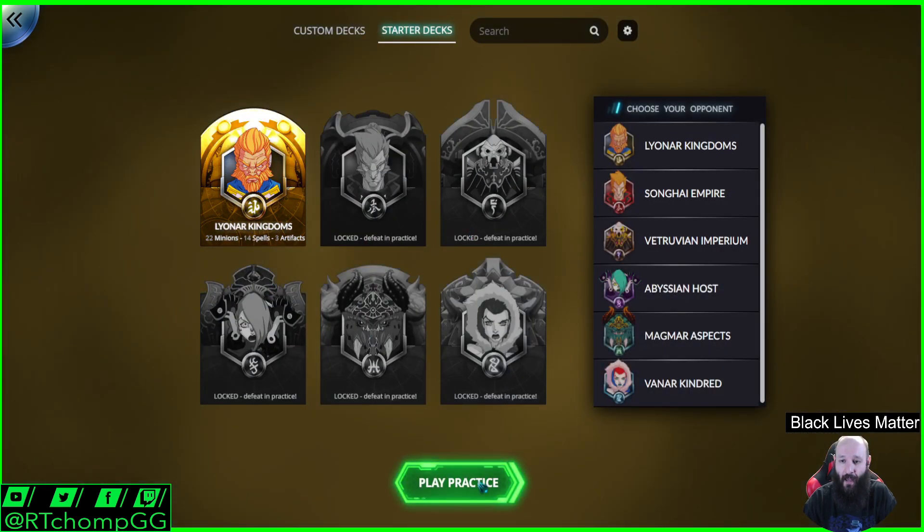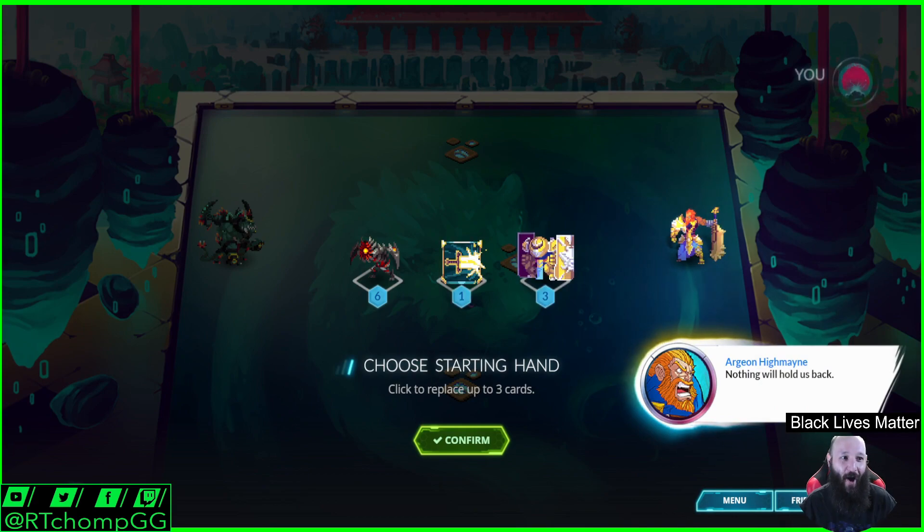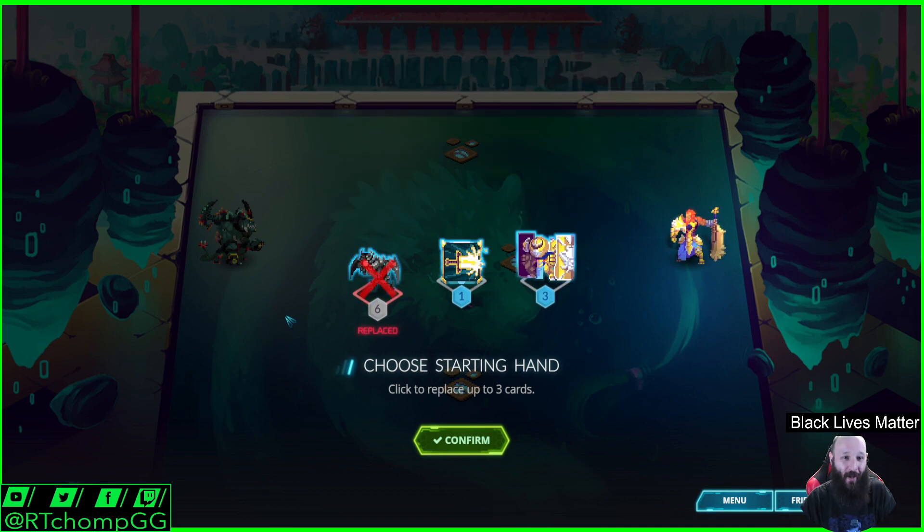Let's jump into a practice game. We're going to play Magmar versus Lionheart. Oh my god, I miss this. I love the announcer — he's just like, 'Magmar,' in this super deep commanding voice. I love it. So you do get a mulligan.